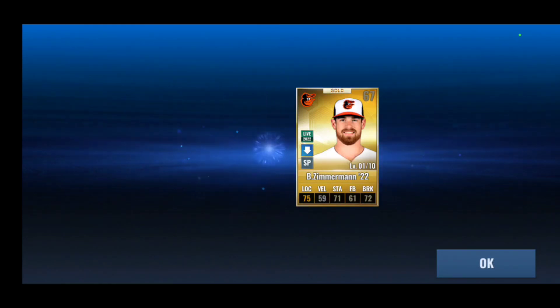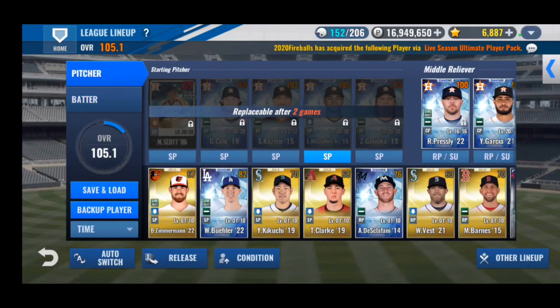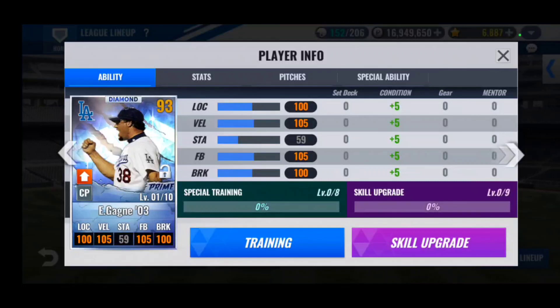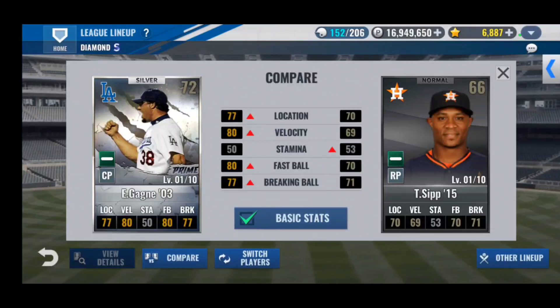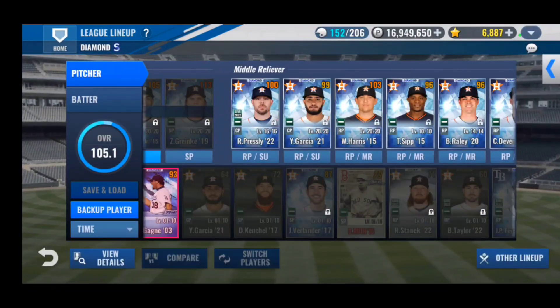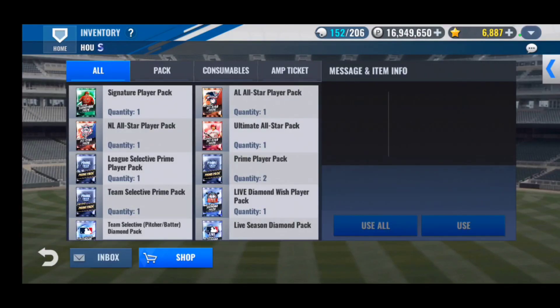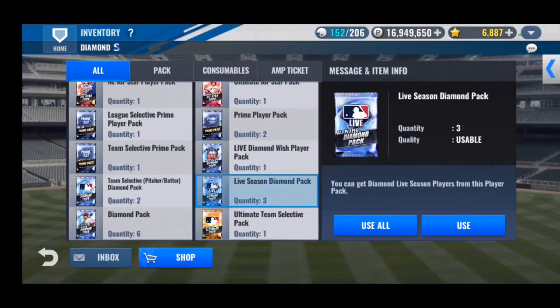Of course we pull a Dodger — Walker Buehler, who's not doing too well. But I almost forgot — I did pull an Eric Gagne Diamond Prime from Mission Boxes, and of course it's on my Astros team. I'm not going to complain though. He's an awesome card and I'll fit him into the lineup, probably replacing Tony Sip eventually since Sip has been out of the game for ages. Gagne is the better card, so I'll definitely use him.